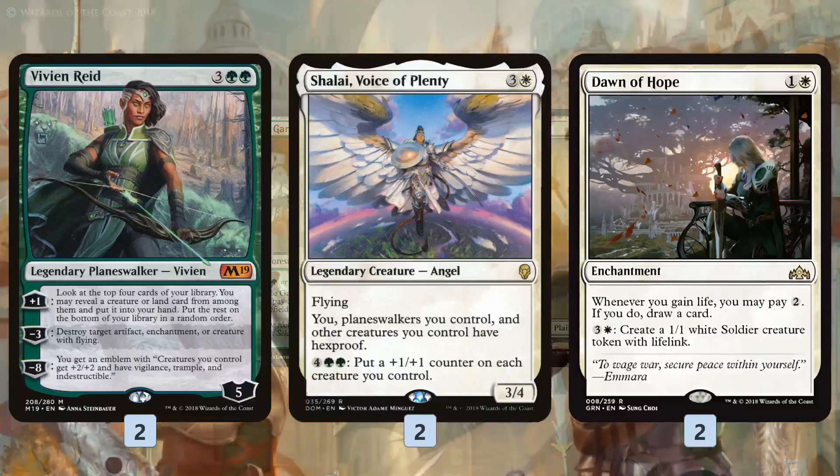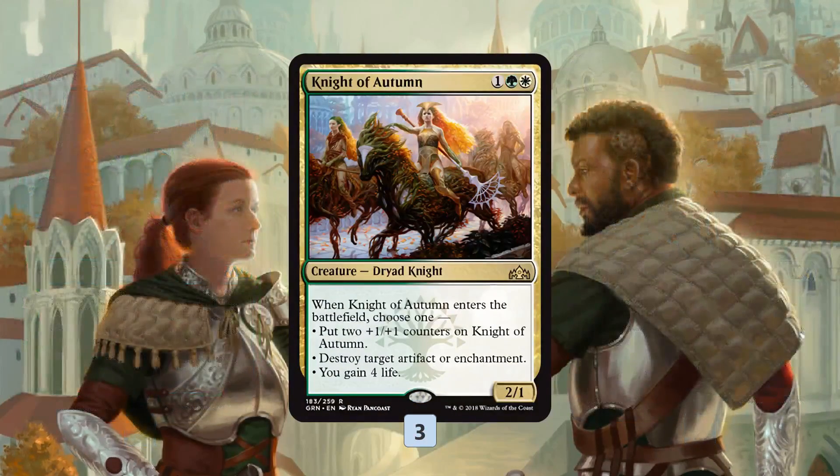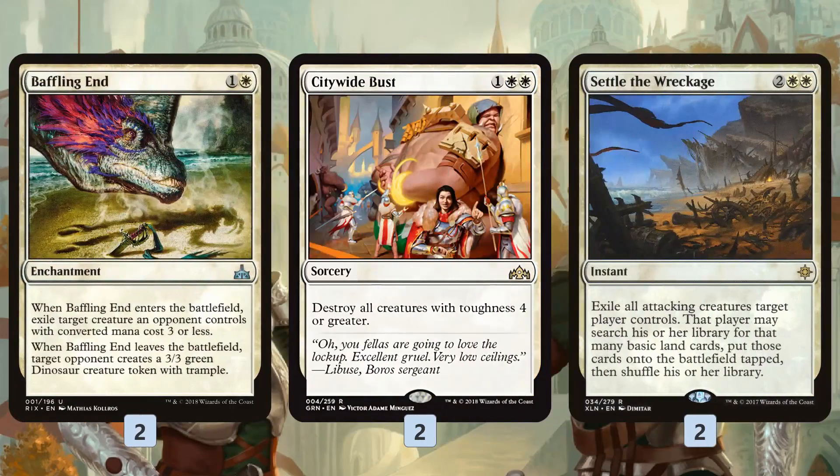The mana base is dual lands and basic lands — pretty straightforward. In the sideboard for control matchups, we have Vivian Reid as a repeatable source of card advantage, Shalai to protect our team from Settle the Wreckage and targeted removal, and Dawn of Hope to make tokens and draw lots of cards — it slips in under counters on turn two. Knight of Autumn is a catch-all: good against artifacts and enchantments, and good against red decks where it gains us a bunch of life. Baffling End, Citywide Bust, and Settle the Wreckage give us removal that doesn't really hurt our deck. We also have four wraths in the sideboard that don't kill hardly any of our creatures but might kill all our opponent's creatures if they're playing Mono-Green or other big-creature decks.